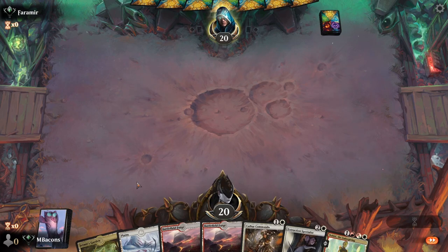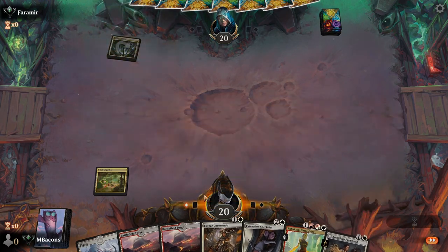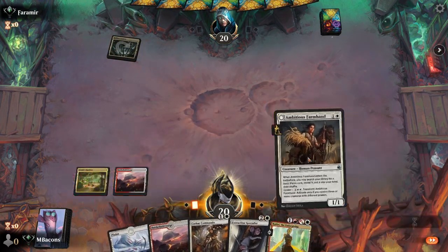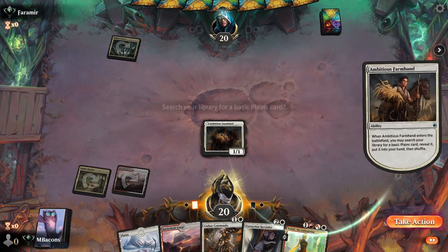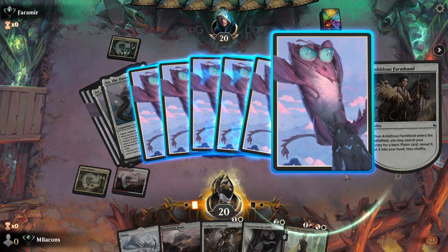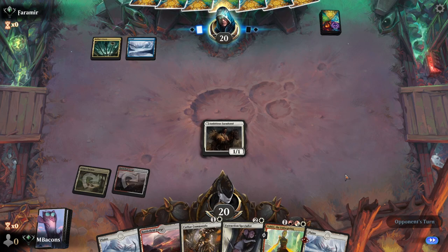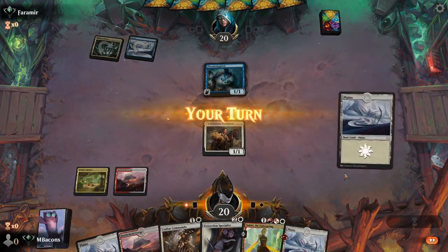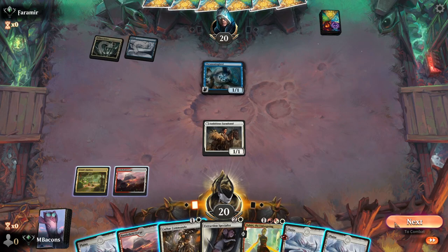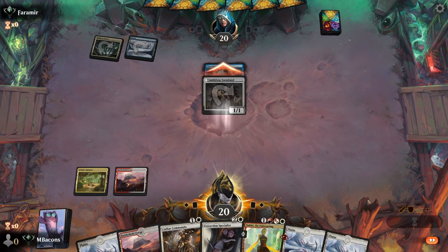Decent looking opening hand - we've got Nahiri in here to take advantage of all the things we're going to put in our graveyard, and an Extraction Specialist. The lifegain in that last game really pulled us through against mono-red. Farmhand pulls out a plains for us - we're pretty much guaranteed to be able to cast everything in our deck since I think we top out at four. Opponent with a Thrumming Bird - I haven't seen a lot of folks using that yet.